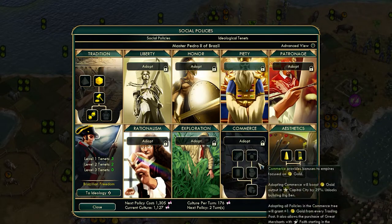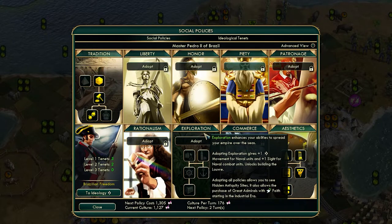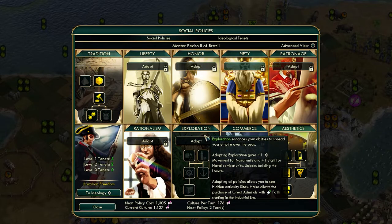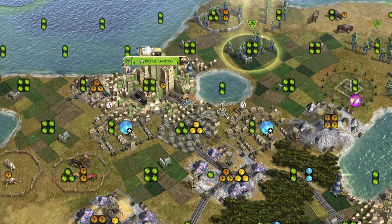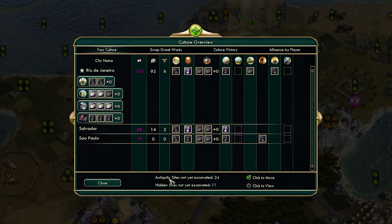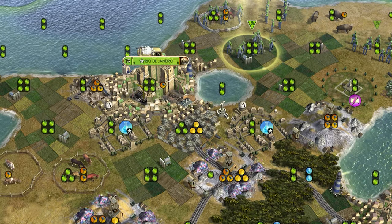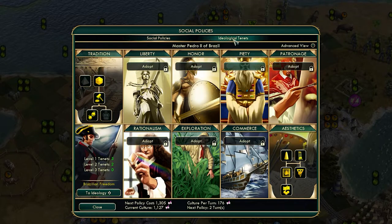The last base social policy tree you might want to consider is Exploration — but only if you're planning on completing the whole thing, because adopting all policies allows you to see hidden antiquity sites. Those dig sites we just dug up are open to anybody. Adopting all of Exploration allows you to find hidden ones. If we open up the cultural overview, you can see there are 24 antiquity sites that haven't been excavated and 11 total hidden ones. So it may be worth doing, but only if you feel like you have culture to spare — because there are also ideological tenets to consider.